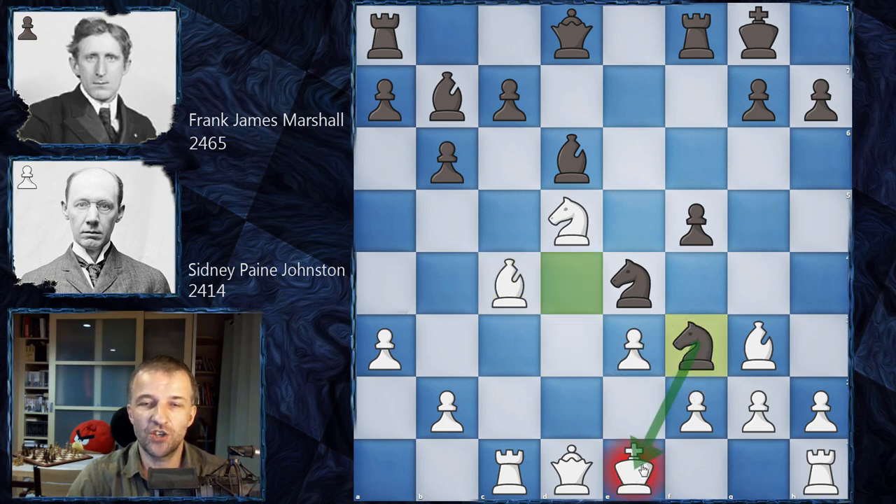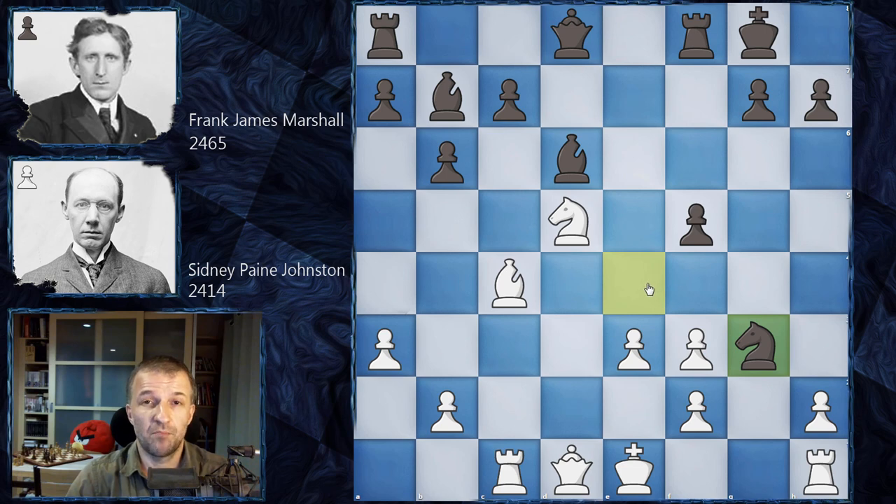Black has to do something, so Frank Marshall tries Knight f3 with check. We have g takes f3, and now this knight is hanging — Marshall still has to deal with that. Marshall plays the most logical move, Knight g3. There is one problem: if h takes g3, King h8, everything is fine for black — white has a very small edge but it's still playable, black has the bishop pair. However, Frank Marshall missed a tactic here. Feel free to pause the video and find the checkmate in four.